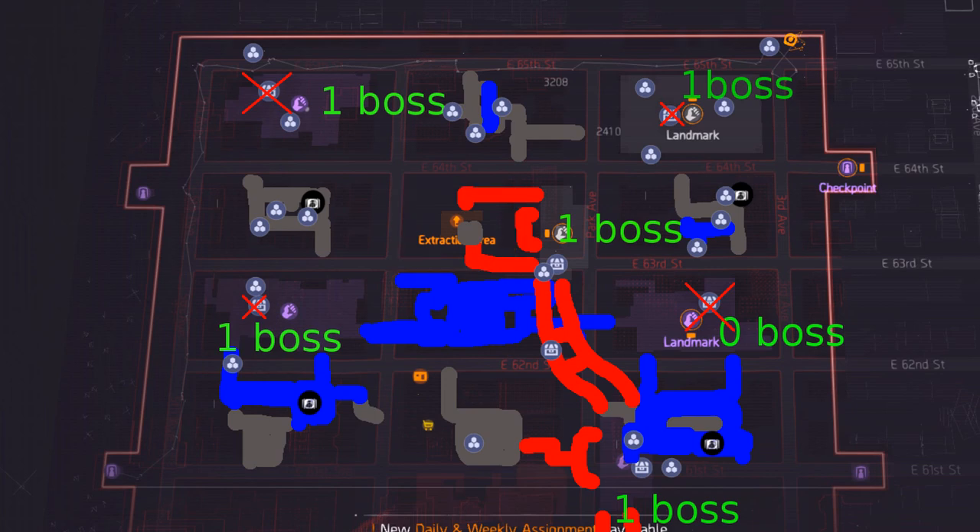Start at the southwest checkpoint, then head into the first block and pick up the sealed cache in the blue area. Note that blue areas are elevated levels, red areas are underground, and gray areas are ground level. After picking up the first sealed cache, head north towards the first landmark where you'll find one boss. There's also a Dark Zone chest but we're not going to pick those up since I'm assuming you don't have keys.